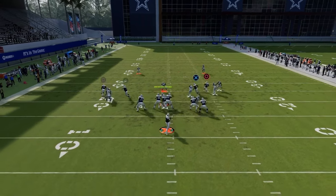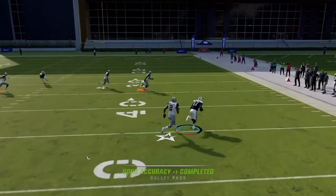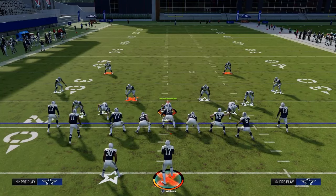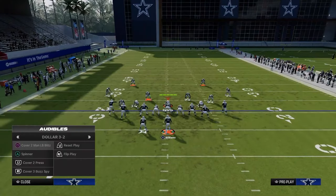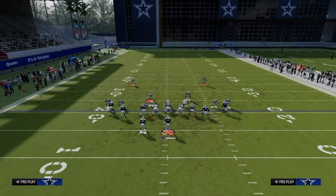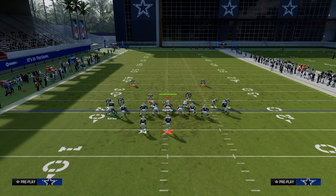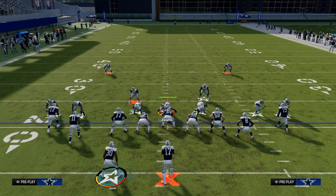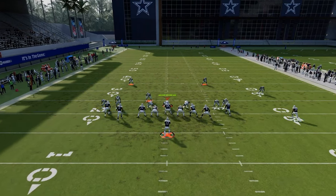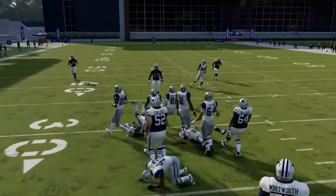This is a really simple setup — blocking the running back and going here. That post route kills man coverage. The thing with tight slots is it's really hard to defend in man — much easier to defend in zone. Another thing about man to man coverage against tight: the running back motion out is really good and a lot of people don't do it. Motioning out opens everything up, spaces the field tremendously, and allows for a really good man beater over the middle because they can't press the running back.